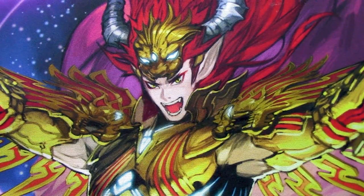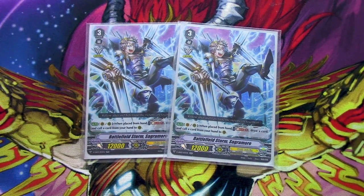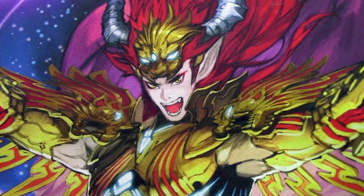Only two copies of Sagramore because we still need space and don't want to Soul Blast too much. Even though Sagramore uses a Soul Blast, it's still really helpful for filling the board. Its skill is Vanguard or Rear when placed: Soul Blast one, draw a card, then call a card from your hand. The point of this deck is to keep the soul concentrated for the Soul Blast 12, and Sagramore doesn't proc when called from the deck, so two copies is the right call.